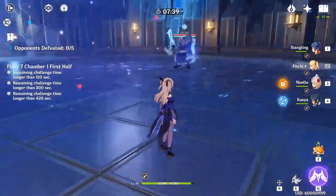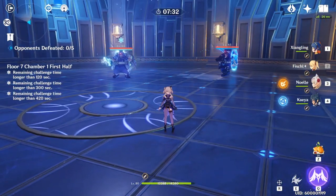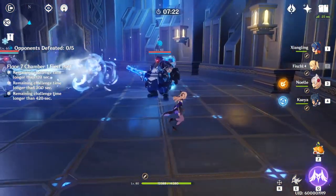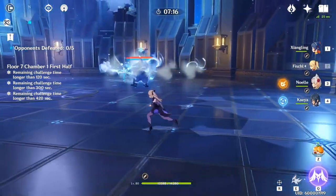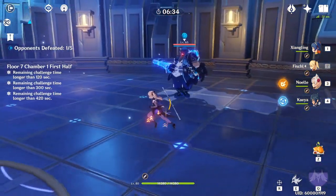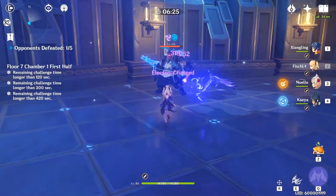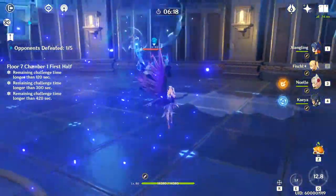He always switches between healing and attacking — he shoots an ally to heal them, then targets you with one shot, then goes back to healing. I don't think the Hydro Fatui has anything special when shielded compared to without. To break the Hydro shield, Electric damage is most effective — Fischl with Oz or Lisa will be very beneficial.